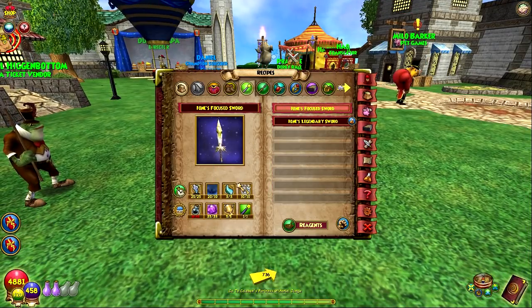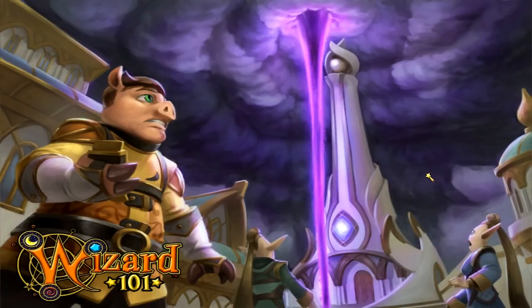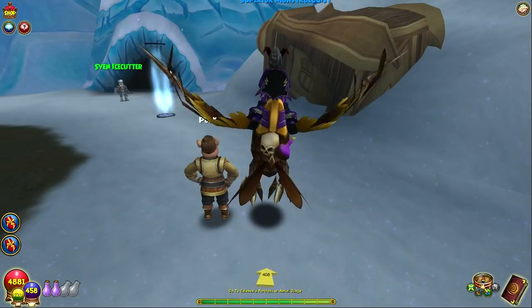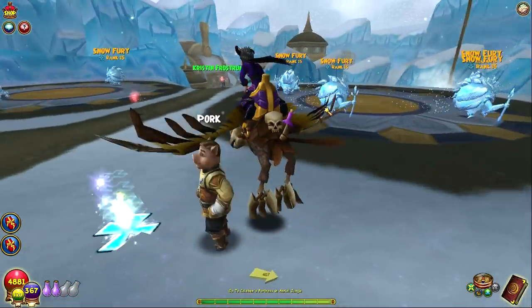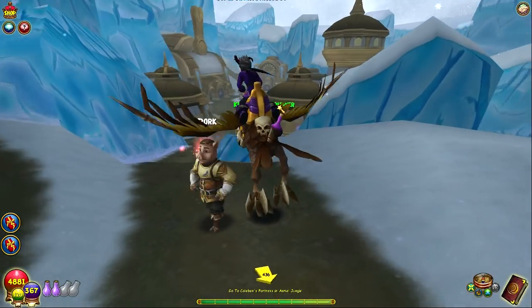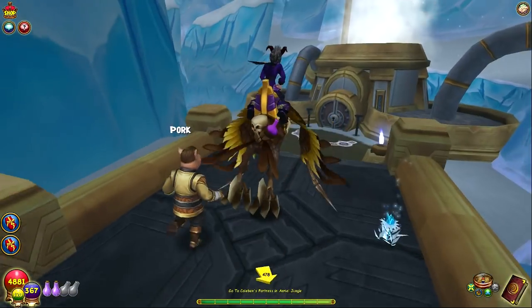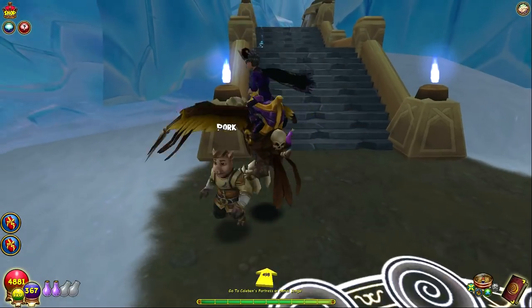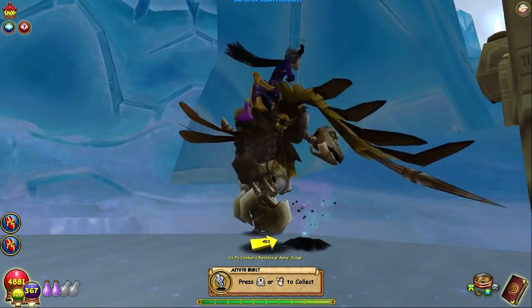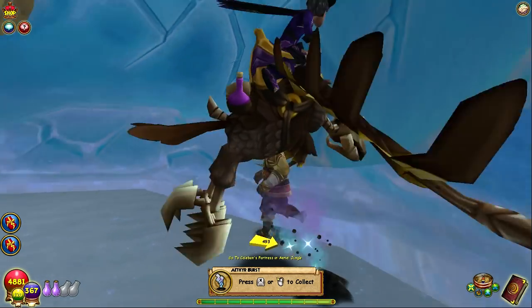Now we've only got two reagents left, but these are the most difficult ones that you're going to be spending a lot of time getting. Aether Ore is the main drop in Imperia — I have a port to Outer Athenor, which is where I farmed most of these. This one is going to take you hours — there's no way around it unless you get super lucky. You just need to run around different areas of Imperia and hope that you find some drops. The Aether Burst is what it looks like — when you collect it, you have a chance to get Aether Dust and a rare chance to get the Aether Ore.